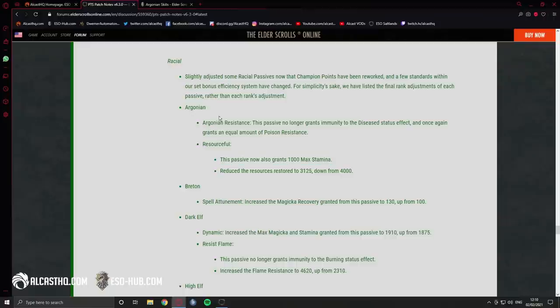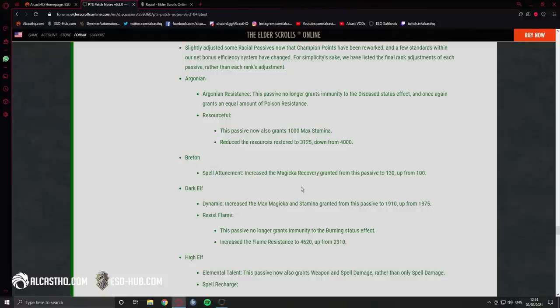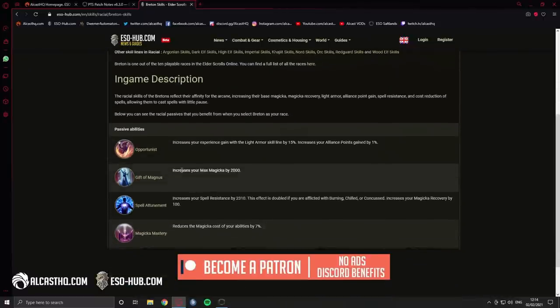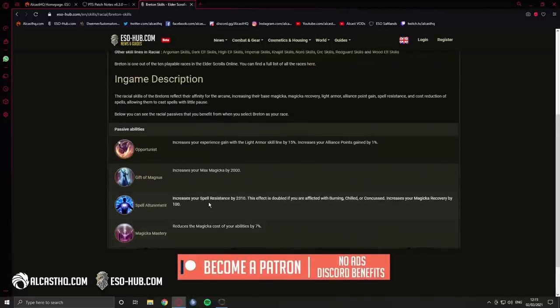Overall I would say Argonian actually got a buff with the max stamina addition. Next up: Breton. Spell attunement — the magical recovery granted from this passive increased to 230 up from 100. Breton also has 2k max magicka, spell resistance of 2310 doubled if you're affected by burning, chilled, or concussed, 100 magicka recovery, and reduces the magic cost of abilities by 7%. This passive is overloaded with effects — that's an overall buff to Breton.